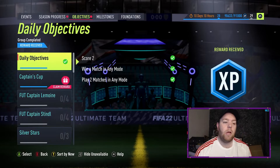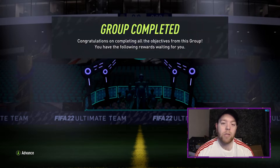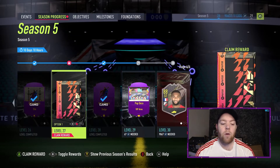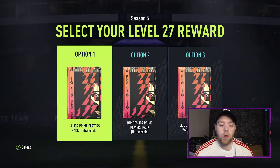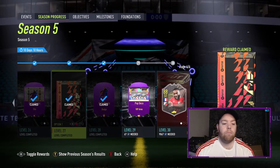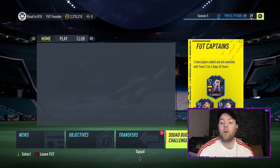But yeah, we're going to open some packs as well to start the episode. We've done Captain's Cup now so we have a 100k pack to open, quite excited by what we can potentially get in that, but I've also decided on the level 27 pack. I'm going for the Liga over Bundesliga and Liga Un. At the moment we've got Marcelo, Benzema man in the match, and Busquets — three very nice cards. Benzema will have as fodder, but yeah we've got to take the Liga, I think it might give us the best shot of something good.